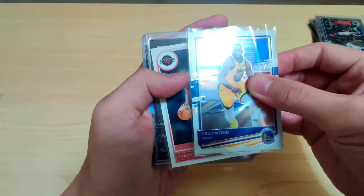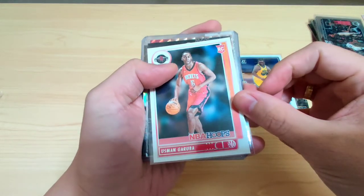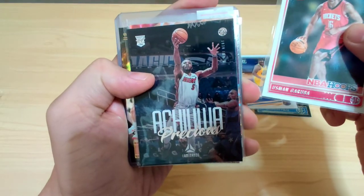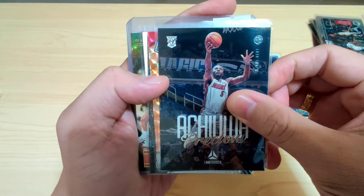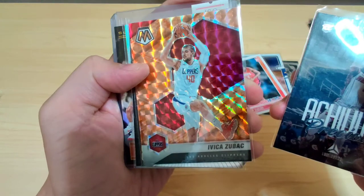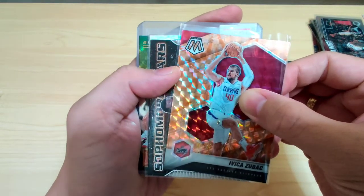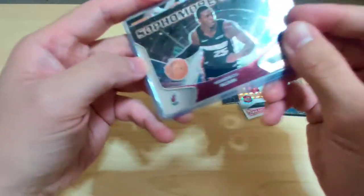Next card is NBA Hoops Houston Rockets rookie card — Usman Garuba. Another rookie card — Precious Achiuwa. She's with the Toronto Raptors now. Next card is a Mosaic parallel — Avika Zubak. Next up, I think this is an Insight Prism card — Kendrick Nunn.